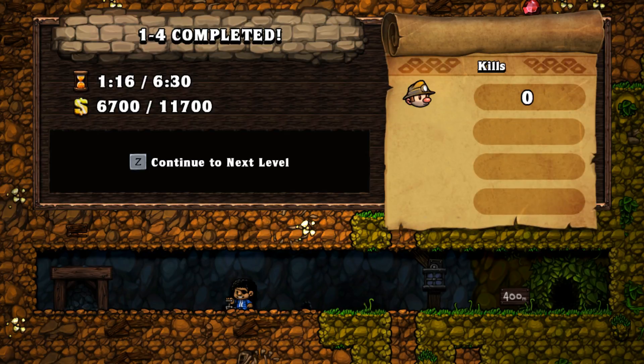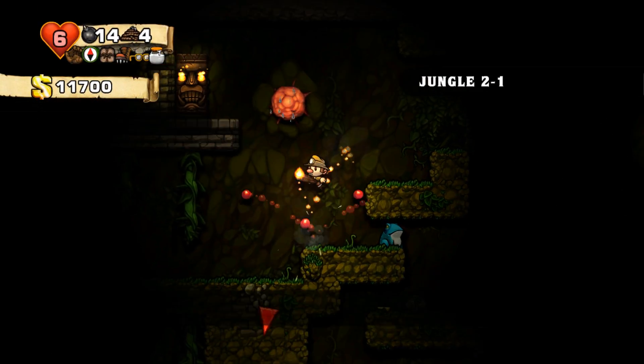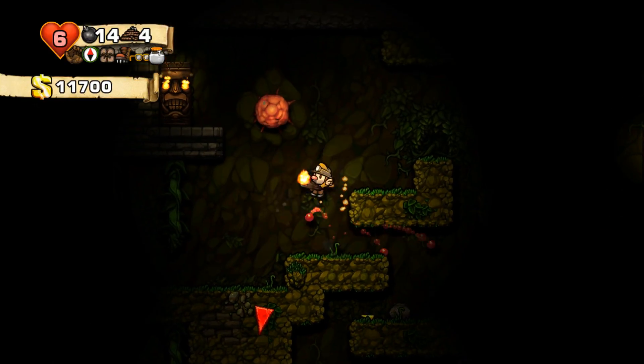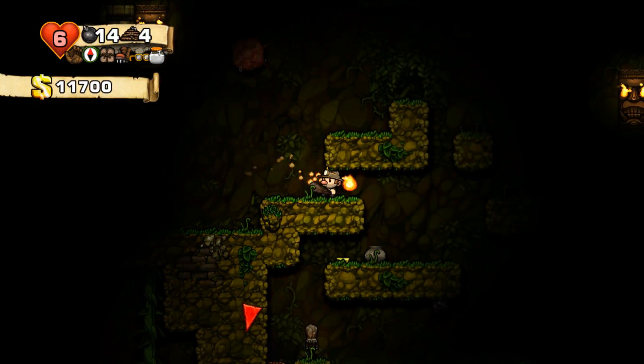Basically this guy allows you to get shortcuts to different worlds. But for the third world and fourth world and stuff like that, things become a lot harder — he doesn't want a bomb, he wants a special item usually, something that is a lot harder to transport.